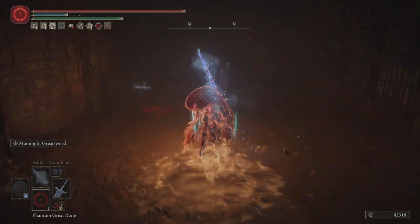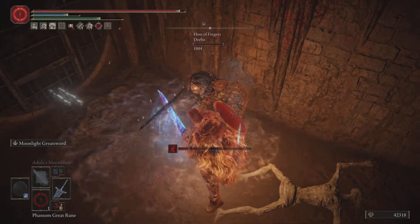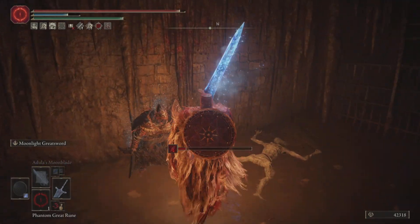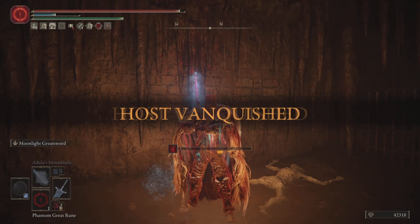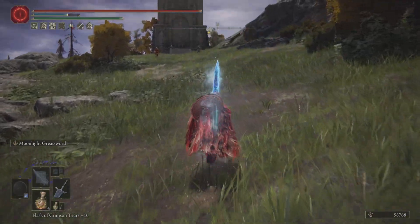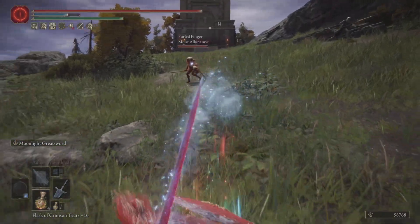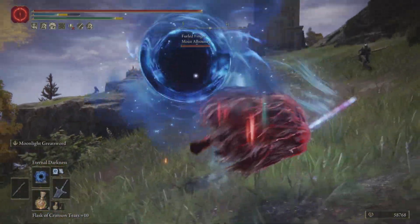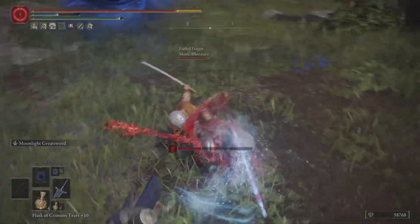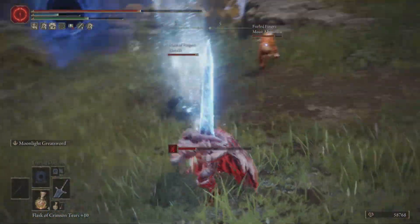It is my Moonlight Knight character. Previously, my old build was level 125, and he focused a lot on moon-related things like the Dark Moon Greatsword, Adulla's Moonblade, the Knight Sorceries, the Full Moon Spells, and of course the Moon Veil — unfortunately. I say that because, you know, it's the Moon Veil. I only really use it because it has the word 'Moon' in the title.